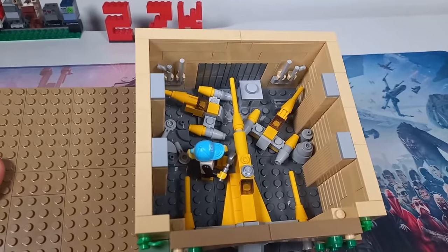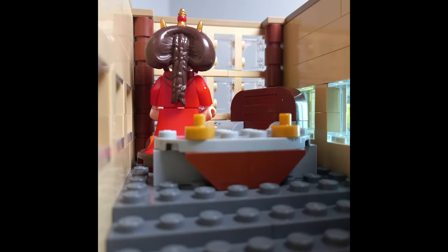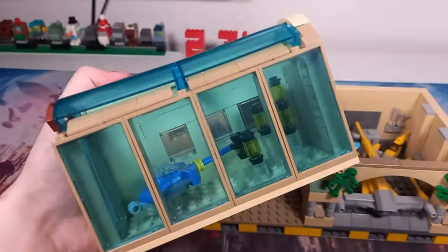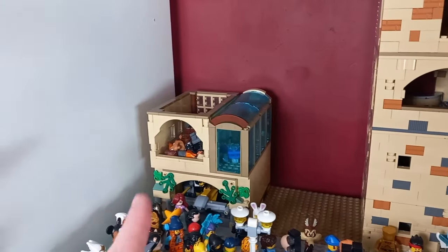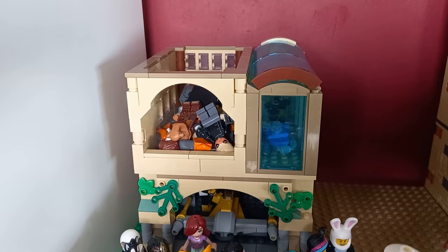We started off with the hangar room for the castle, then went on to Padme's throne room, got some really cool shots of the Padme minifigure by the window, and also built a little Otagunga down the side. Now we are building Padme's lake house from Naboo — another iconic location. It will have a balcony to switch up the shape, and it will overlook what looks like a lake but is actually last week's Otagunga. I'm really excited to see how this turns out.